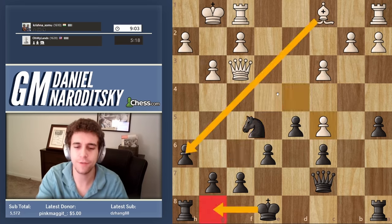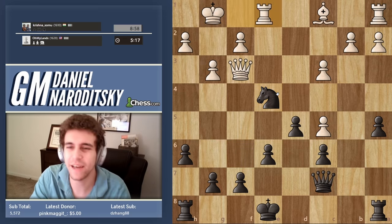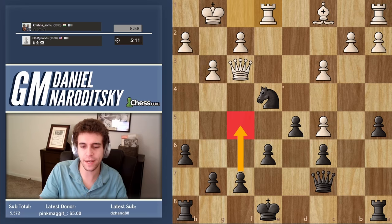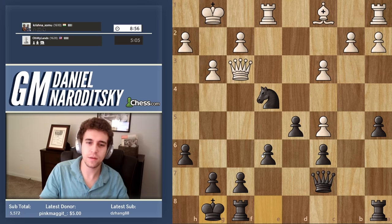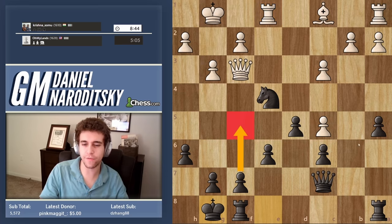C5 is a sensible move although it opens up the position and we're not castled yet — that's what I was a little concerned about. We can go f5 to support the knight; he might want to sacrifice the exchange, but I'm not too concerned. Against another GM I might go f5 to prevent the exchange sacrifice, but I don't see him sacrificing, so we can castle. That's fine.